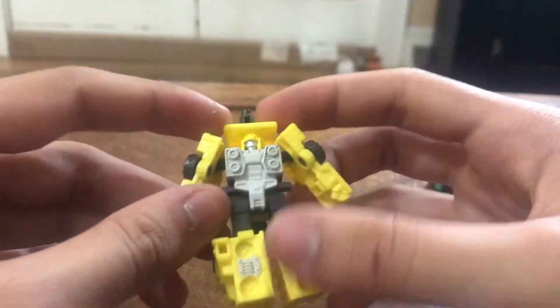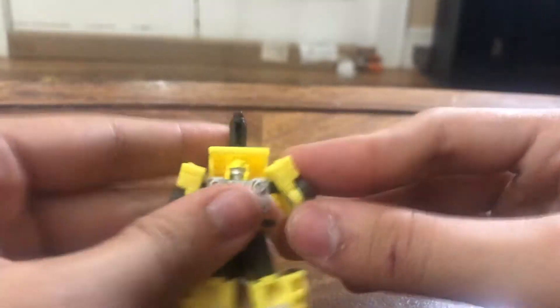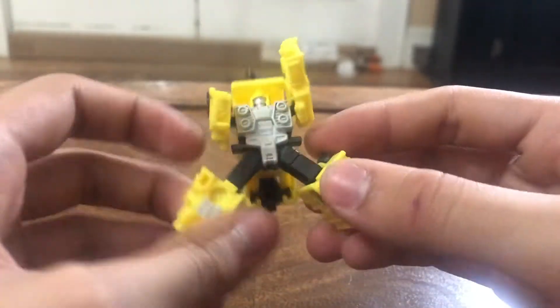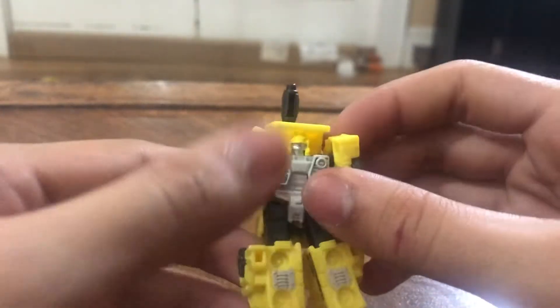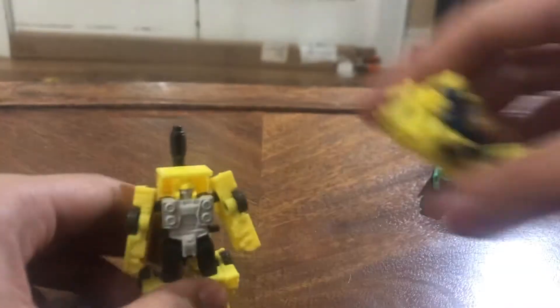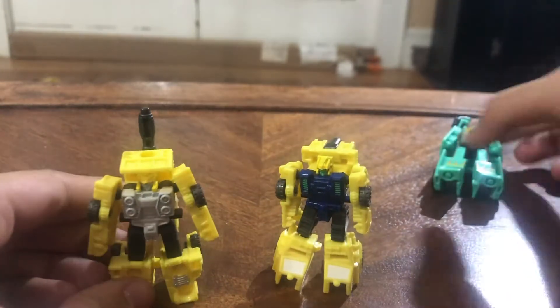Here we have Road Burner — again a repaint. You can't really move the head too well, the cannon doesn't really do much, shoulders can go up and down, can punch forward, nothing at the waist, can do the splits, and has some knee. Everything is perfectly fine and normal with a Micromaster. Some people would argue that these are cheap, lazy figures, but I think they are fun pocket-sized little Transformers.